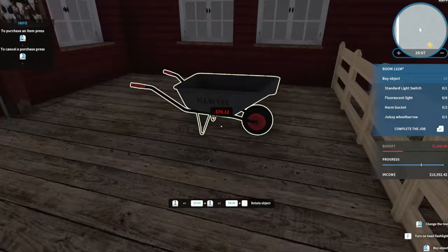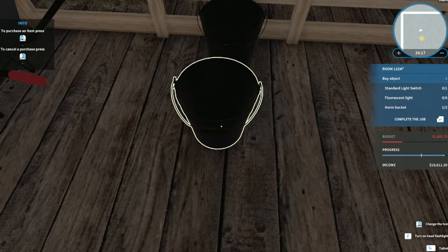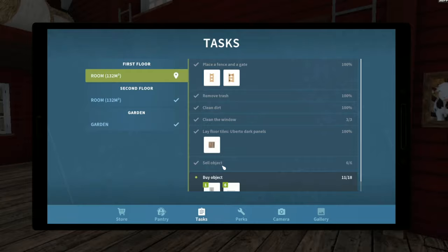Now to put the wheelbarrow and the two milk buckets on the outside of the fence. And we're done with that. Now just to put in the lights - and the next door is hidden, let's see.